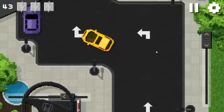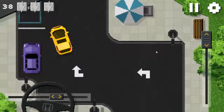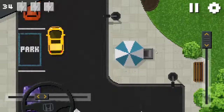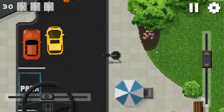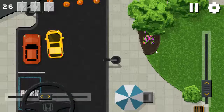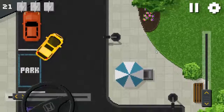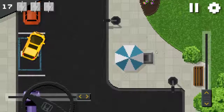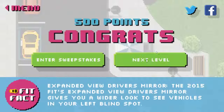We go like this, then we go parallel again. Let's do it the cool way — parallel, and backwards. Steering wheel! I'm pressing a lot of buttons. Here we go. Yay! Level two complete.